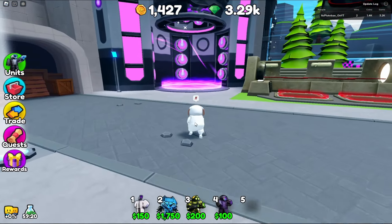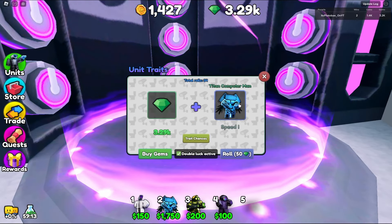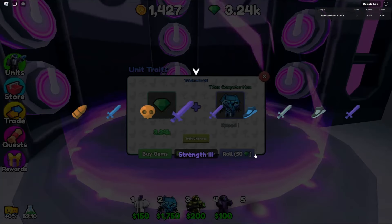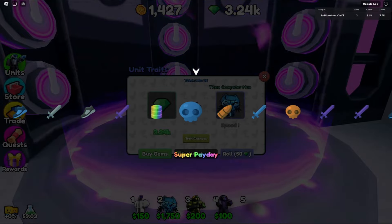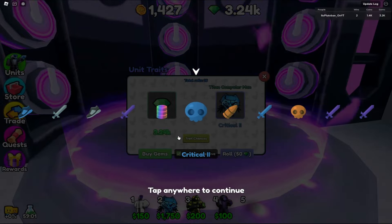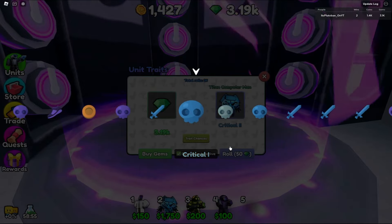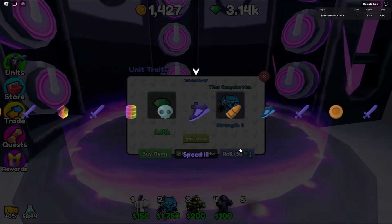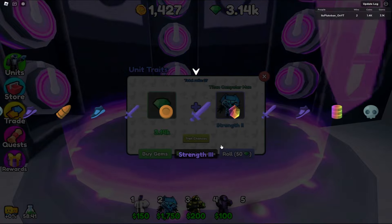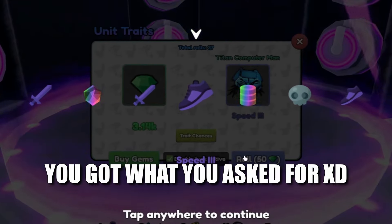Okay so we got enough gems. Let's go to our gem trace and let's get the Computer Man and roll. Let's see what we get — let's get something really good. Oh, we almost had the super payday! Okay let's go one more time, come on. This is not looking juicy. I got my luck boost on, right? Yeah I do.